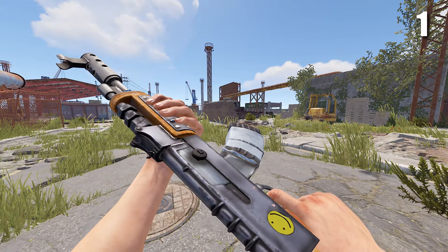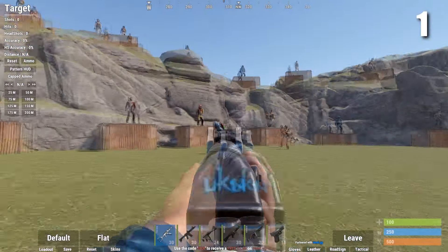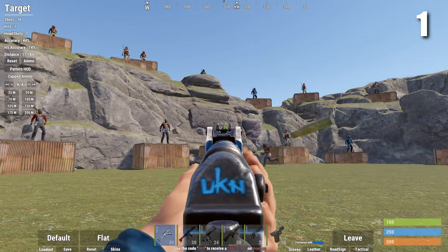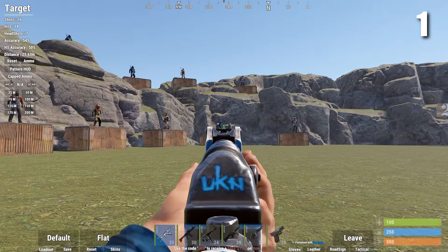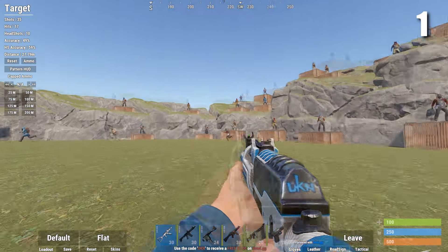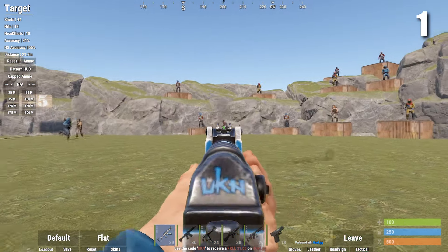And at number 1, it's obviously the AK. It's good at literally everything — it's the most versatile gun in Rust. It can be used close up or far away, it holds 30 bullets, and it's craftable at tier 3. The only problem with the AK is you pretty much have to crouch to shoot it, but even with that said I still think it's the best weapon in Rust.